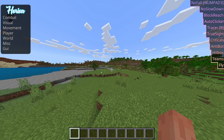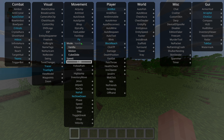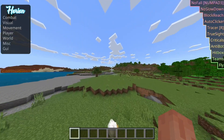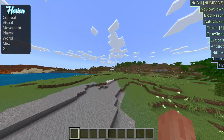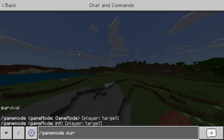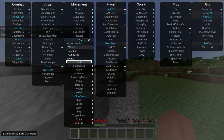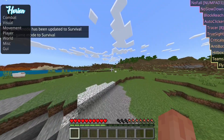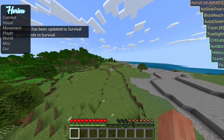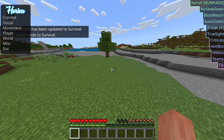If I'm not flying and I go here and enable fly — well, I'm in creative mode, but I can make the speed much faster. Turn on fly and now I can fly. There are just a ton of different customizable things.